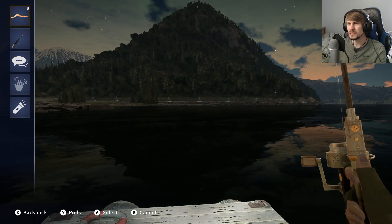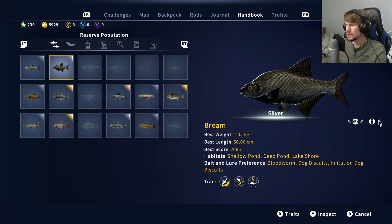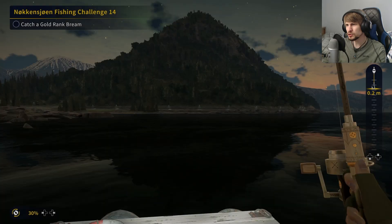I need to see — I've got the red worm, is that one of the things listed for the bream? It does say Boilies and Pearl Barley. With the Pearl Barley there, maybe we'll try that instead.